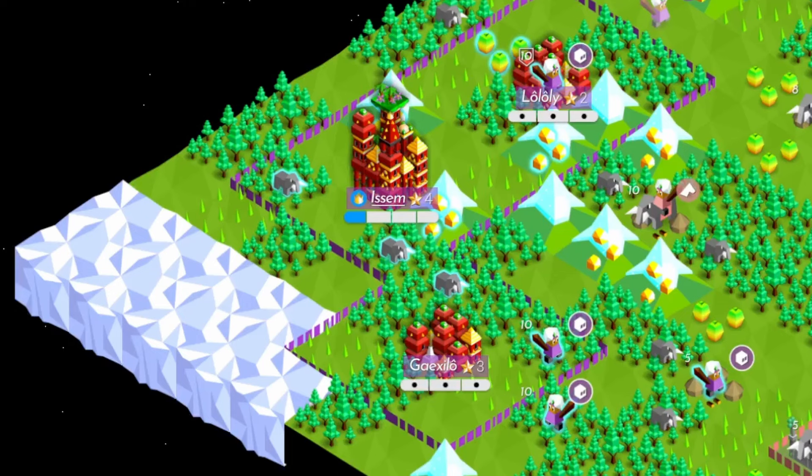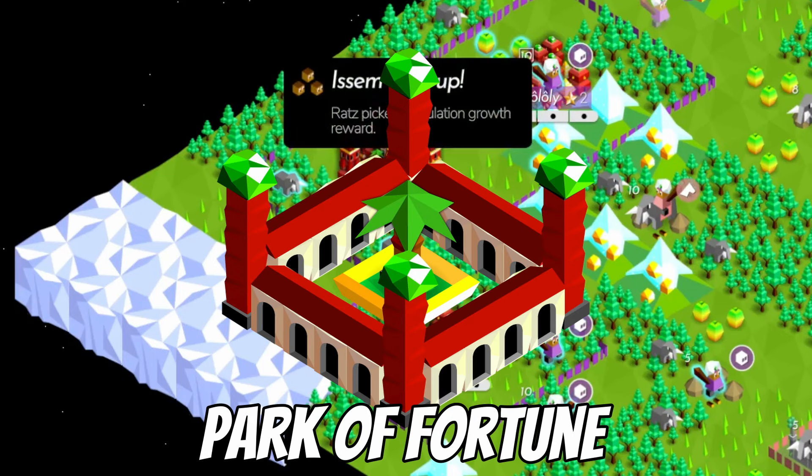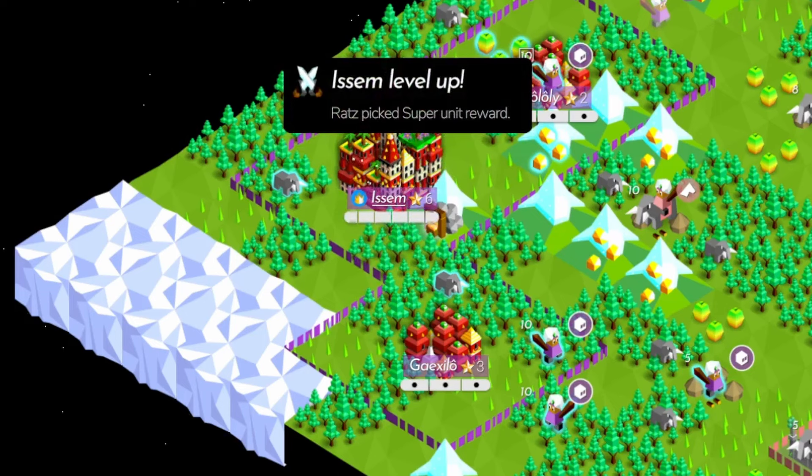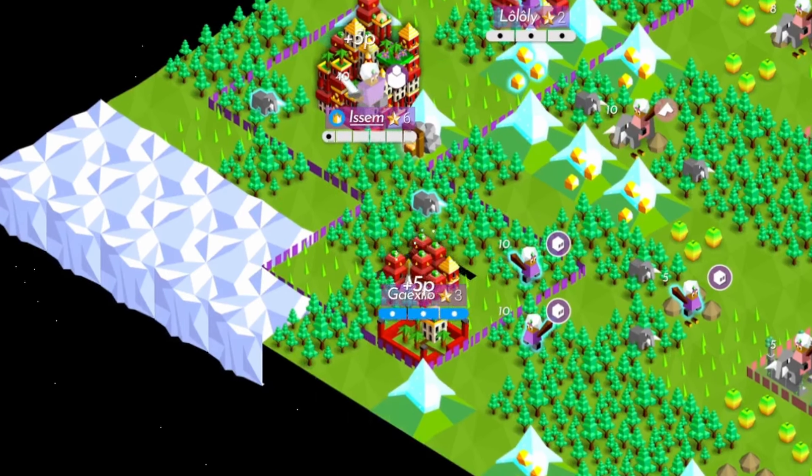Remember, getting that first giant is key — not just for the giant, but for the Park of Fortune monument. Usually you want population growth in your capital for that first giant, so you can use the Park of Fortune right away.